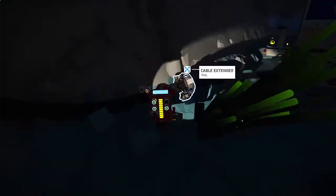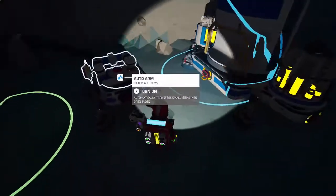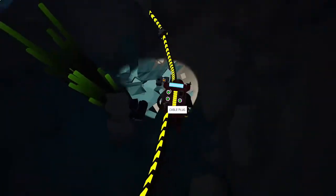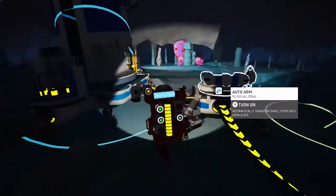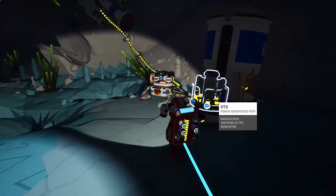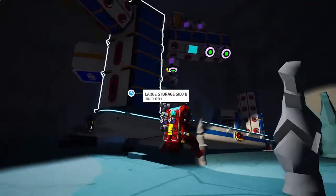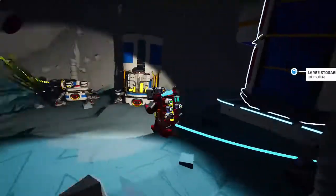Getting no power — I know, this guy needs to be hooked up to this guy. Now we have power, and because I did it this direction the power is flowing this direction. I think I set everything up correctly. By the way, your oxygenator does not need an external power source — I don't know why, but it doesn't. So I'm getting oxygen even though there's no power on this rig.